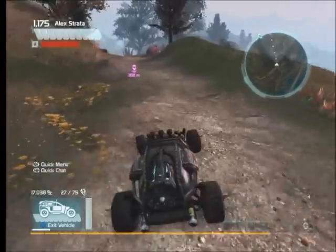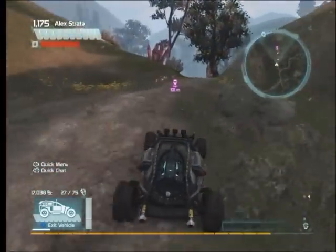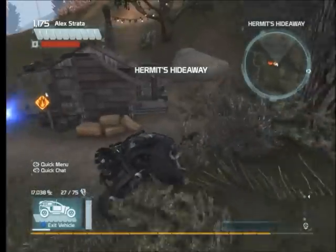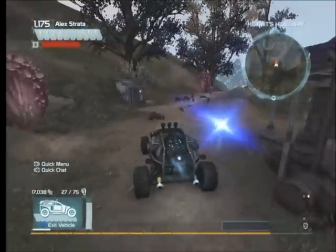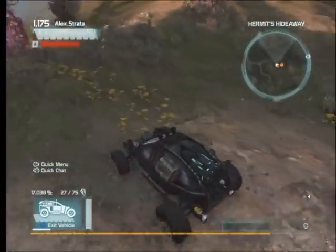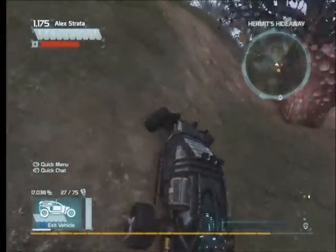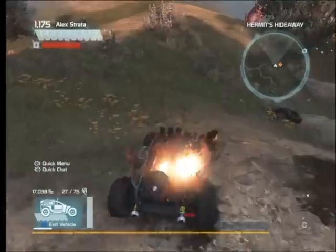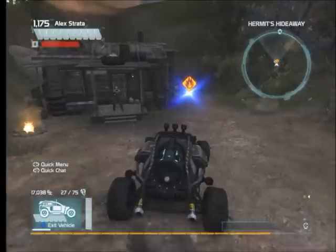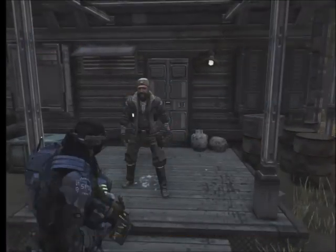Go all the way over here. Now, you will have to clear out the area, but with a vehicle it's pretty much easy. Clear out the enemies, and as you can see, the Hermit came out of his little shack. I'll just go up to him and see what he sells.